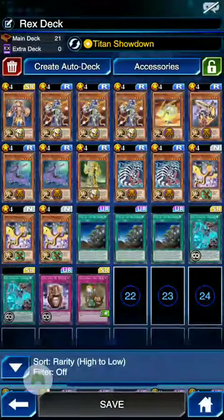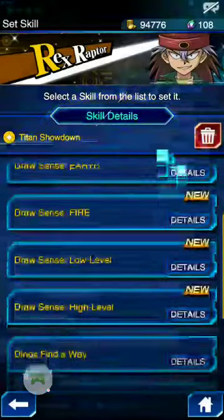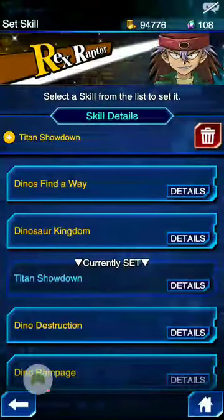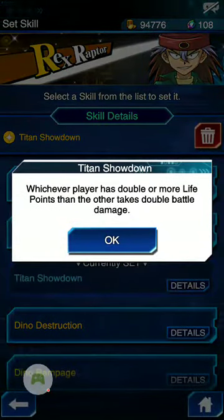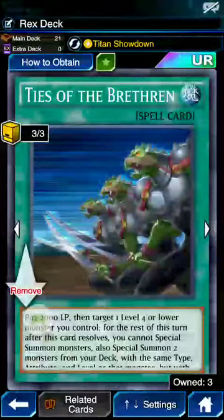I'm playing free to play and this is the proof of it. This is a Bujin deck and I'm playing it with Rex Raptor and the Titan Showdown skill. I've seen this deck played before, but it's not played to its full potential. Titan Showdown means whichever player has double or more life points takes double the damage.